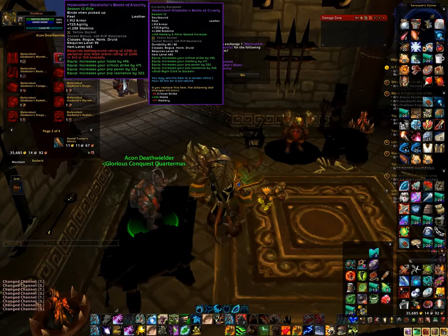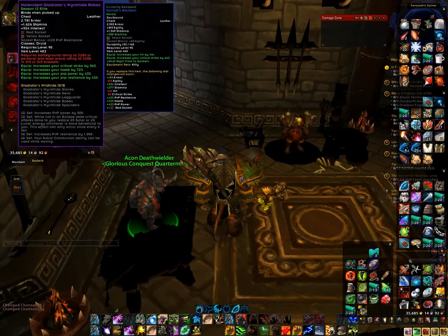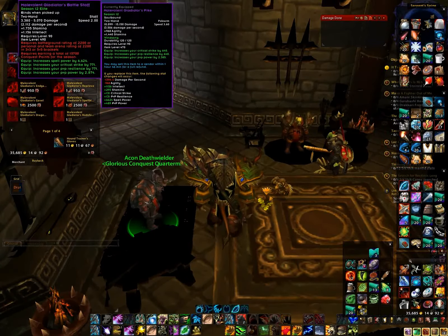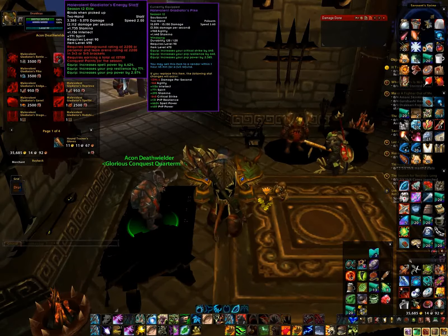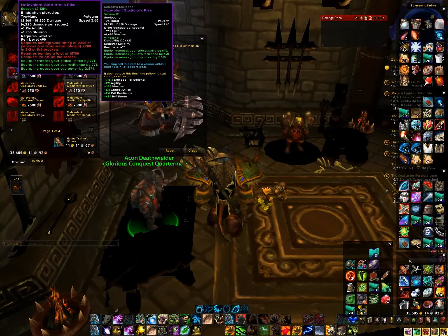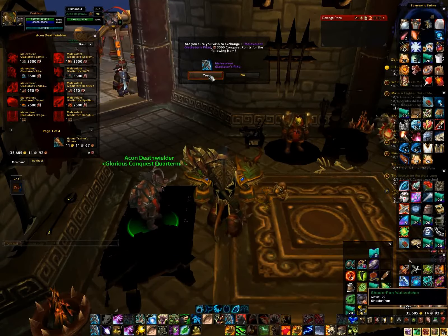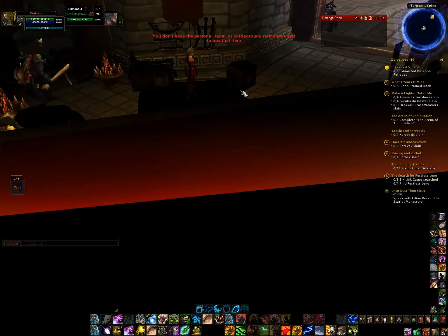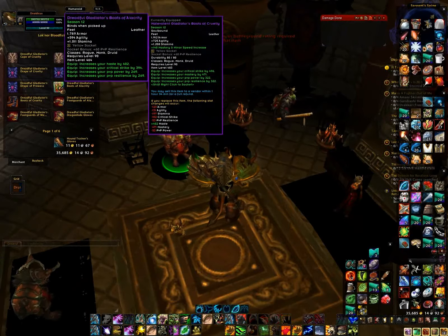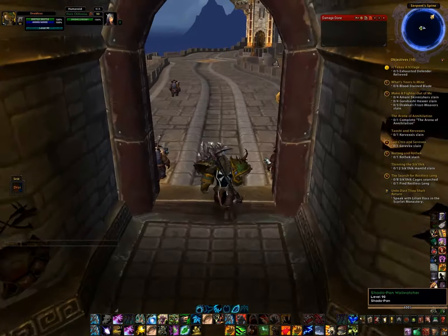It looks like I might be able to do the upgrade even though it's red - in this case it's 483 for 483. Looking at the weapon options, there's a staff, another staff, and a pike similar to the one I have. It's not letting me do the upgrade. The vendor is back - so you can get 464 gear here and 483 gear here as well.